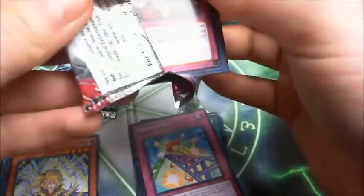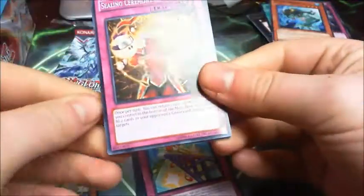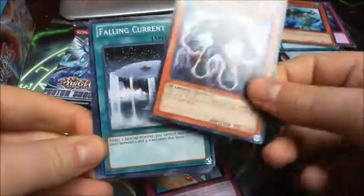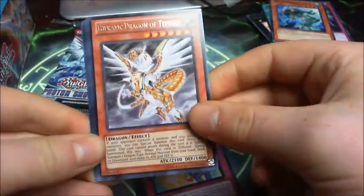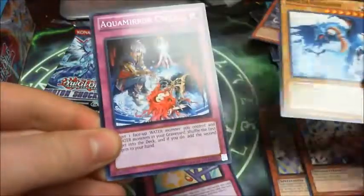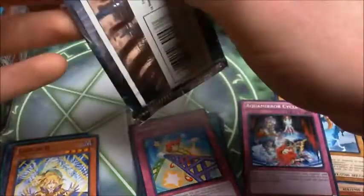So that was the Photon Shockwave. Last one of the Galactic Overlord: Sealing Assembly of Raethon, Light Ray Daedalus, Phantom Bouncer, Falling Current, and Heretic Dragon. Lady of Day, Bright Star Dragon, what's the dragon, Naka Miracycle. So last pack — hopefully I'll get something exciting.